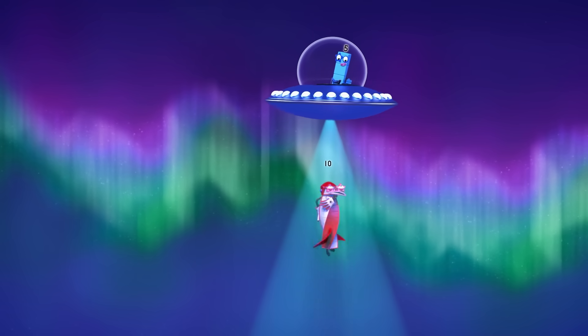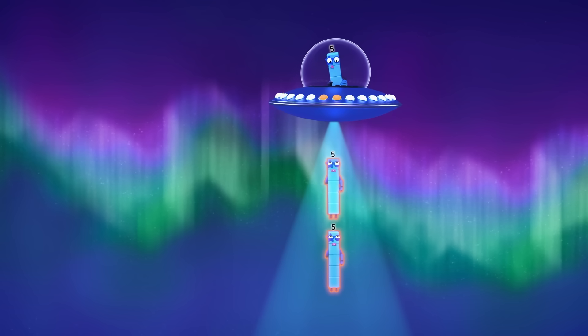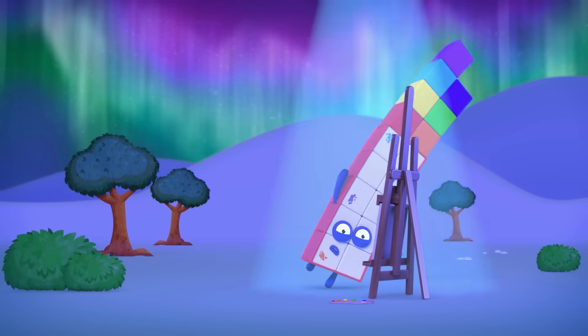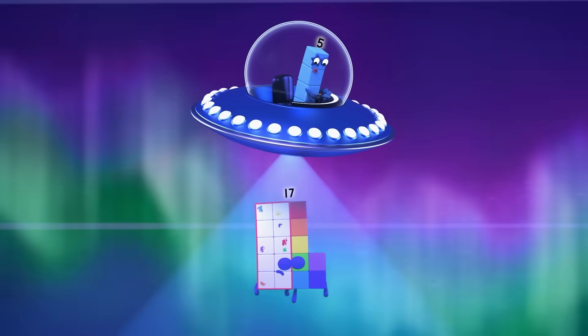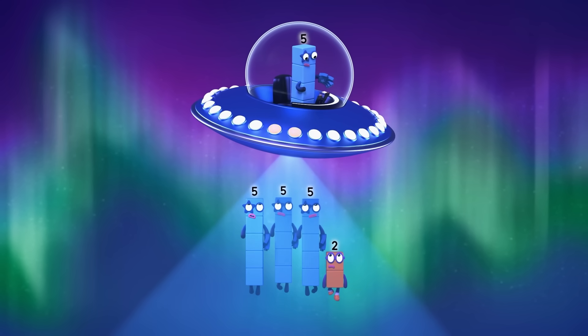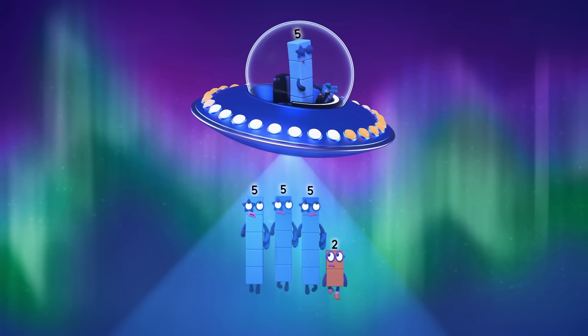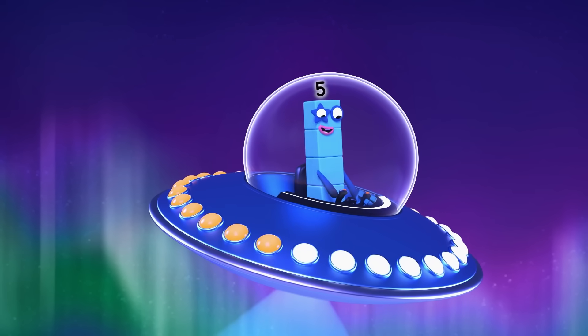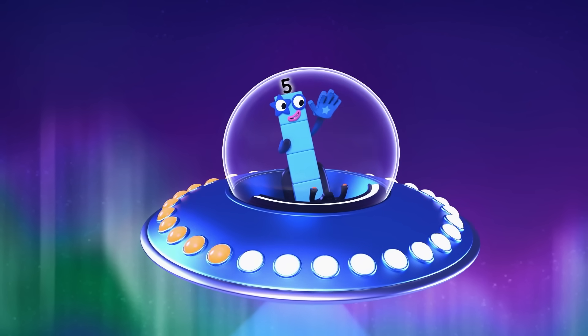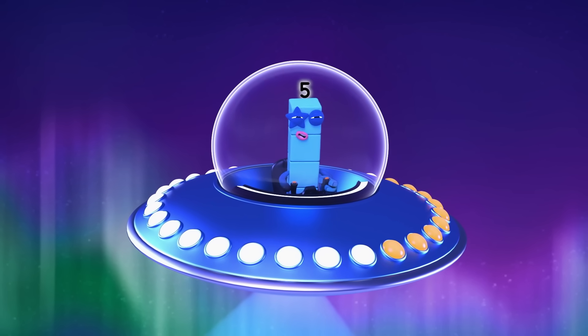Factor beam reset. Divide into fives. I've divided ten into two fives. Remainder alert! There are three fives in Seventeen and two left over. Remainder two. The twos factor beam divides you into twos and my factor beam divides you into fives — but only if there are no blocks left over.